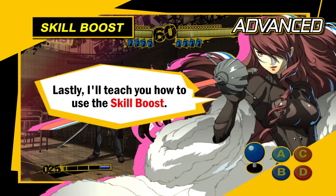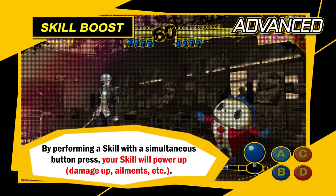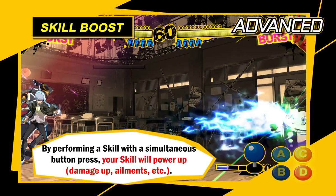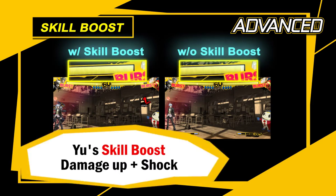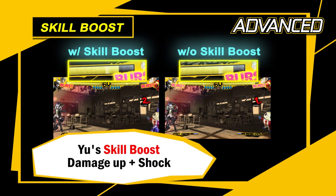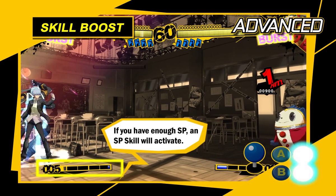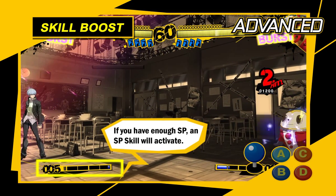Lastly, I'll teach you how to use the skill boost. A skill boost is when you press a specific combination of two buttons to activate a skill, making the skill more effective. However, each skill boost costs 25 SP so it can't be overused. I recommend using it when you wish to rush your opponent.